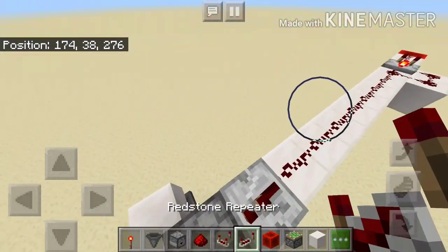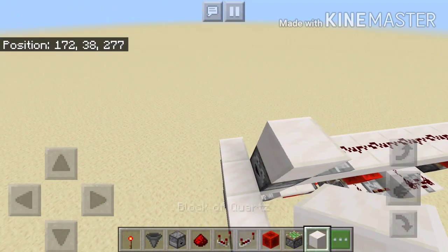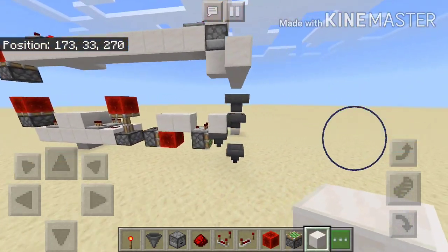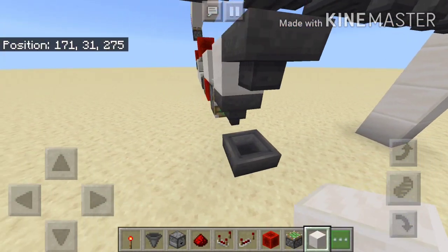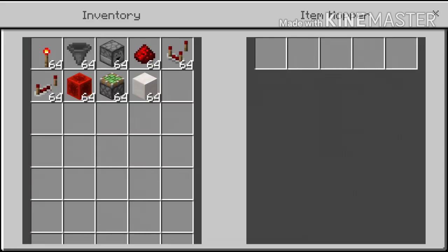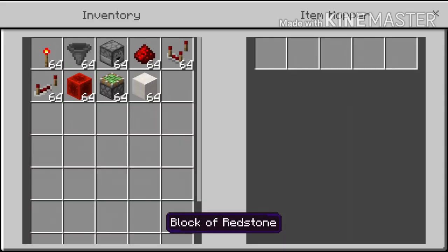Put a repeater right here and a block right here, and that's the module - extremely easy to do. Also, I forgot one thing: here you will put the item you want. For example, for the item sorter I want redstone blocks.